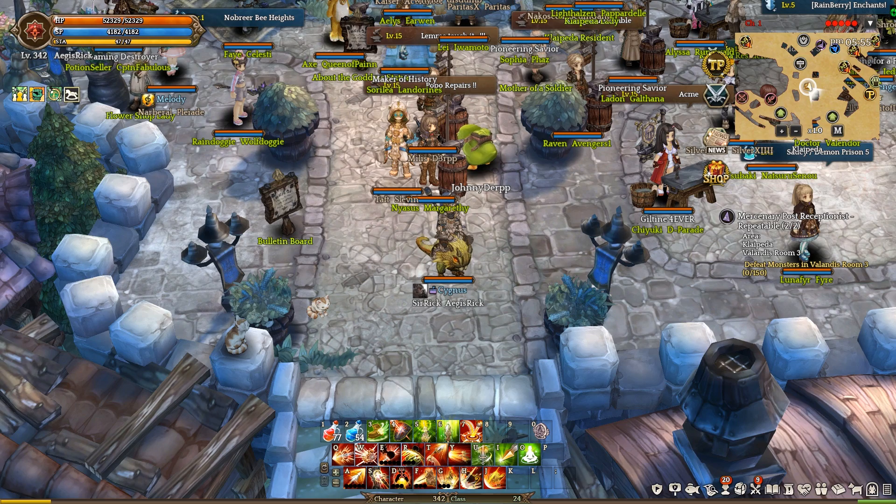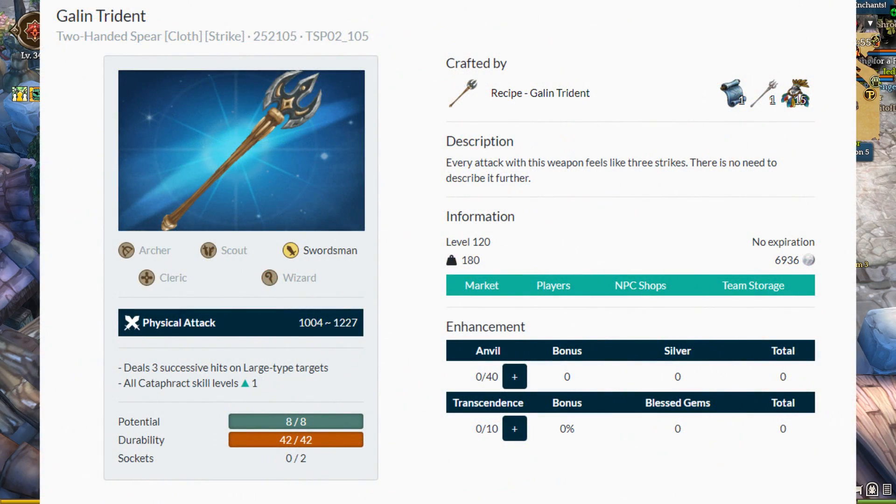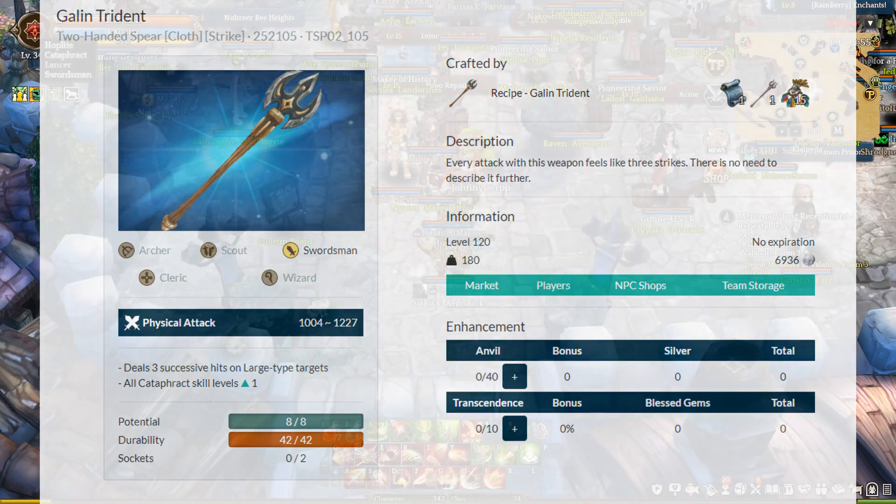That's what we're going to be talking about in this video, because I did find out that there is a weapon for my character, and specifically for the Cataphract, that can give me plus one to all my skills — and that is the Gallant Trident. The thing about this weapon though is it's craftable only, and we're going to have to go out of our way to craft it.